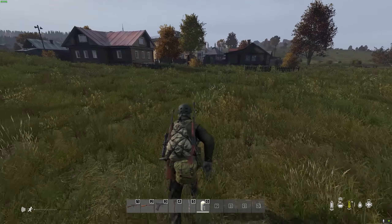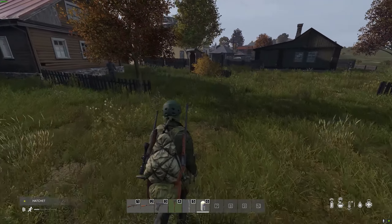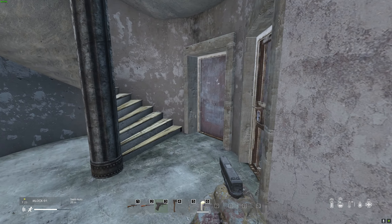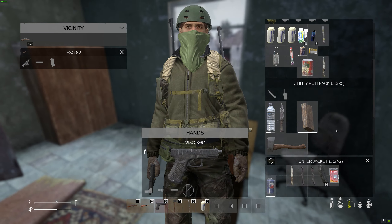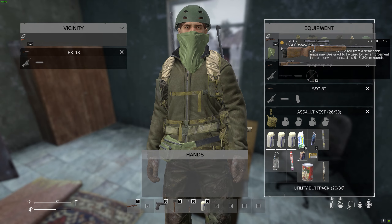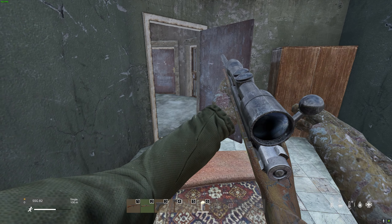Once approaching Grishino, definitely approach from the back of the PD — I think this is the easiest way to go about it. There are also lots of zombies, so just be careful. Once you get into the PD, take your time and loot it thoroughly. As you can see, I find an SSG-82 straight away — that is our first proper sniper. The reason you're going to find these now is because it's a tier 3 zone, so you're going to find loot that you haven't found anywhere on the run before.